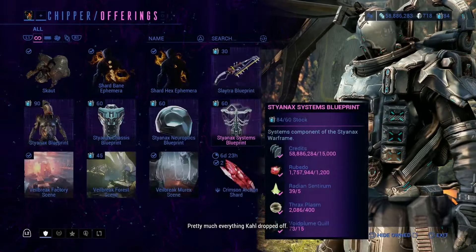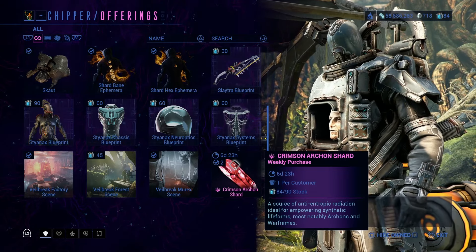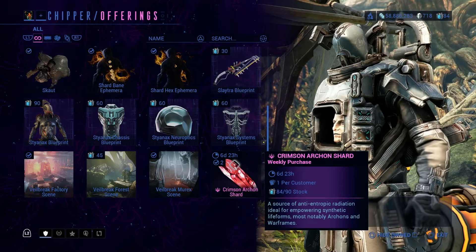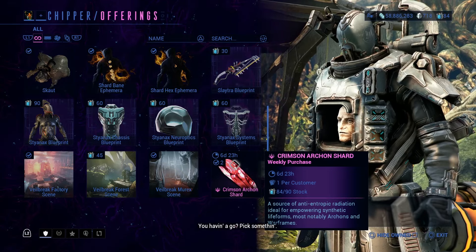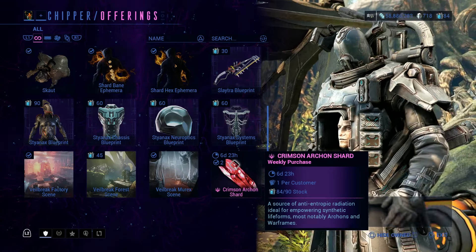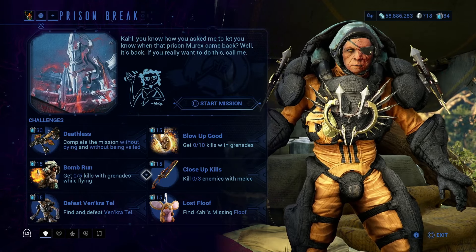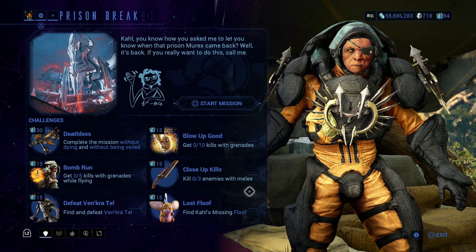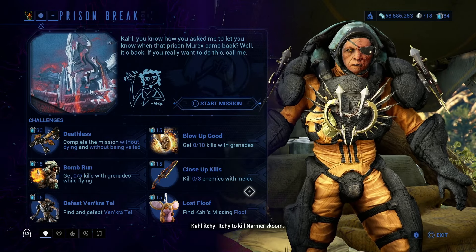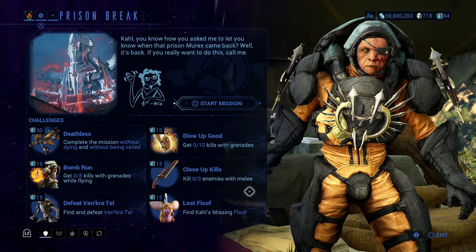Finally, let's look at the Archon Shard that Chipper has. Do note that Chipper is not going to be selling Archon Shards forever — I believe he stops when the new update Dante Unbound hits, so definitely keep that in mind. Then we have Kahl's Garrison. Nothing has changed for me with Kahl; his missions don't change unless you've completed them at least once that week. And that is everything — hopefully you found this video helpful, and I'll catch you guys in the future. Later!